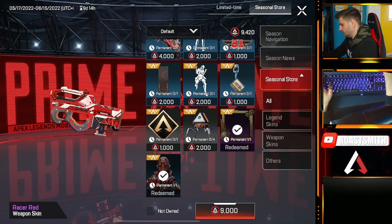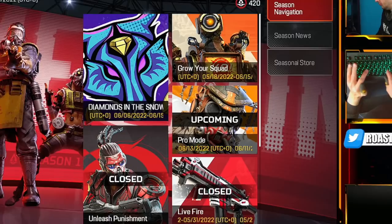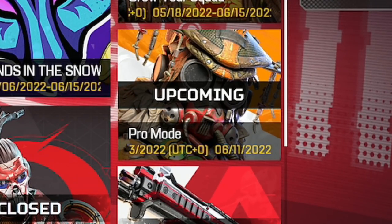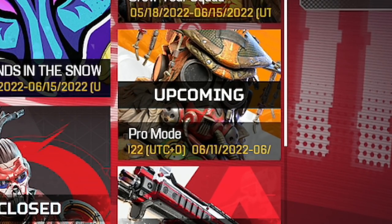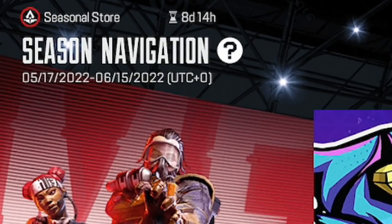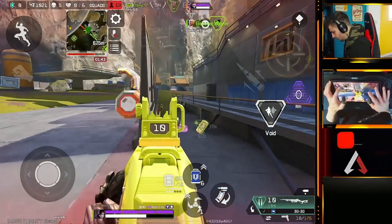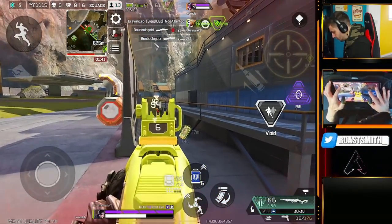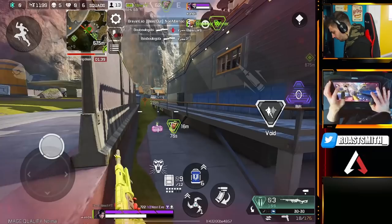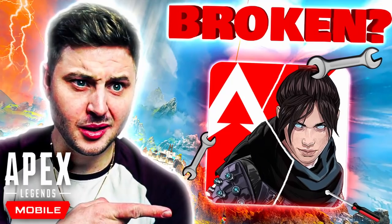When does season one end? If you look on the season events page, there's only one more event called Pro Mode, which only lasts for two days, and there's no information on it yet — you can't even click on it. But on the top left, it shows that on the 15th of June this page ends, so season two could be coming on the 15th of June. Usually on PC and console a new legend comes every new season, so it makes sense that Loba drops on the 15th of June after this event ends, giving Respawn time to promo her on all social media as well.